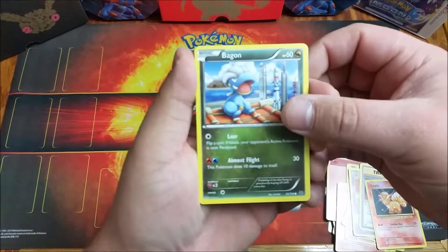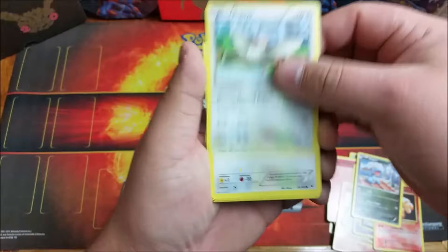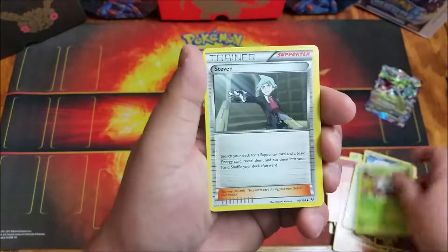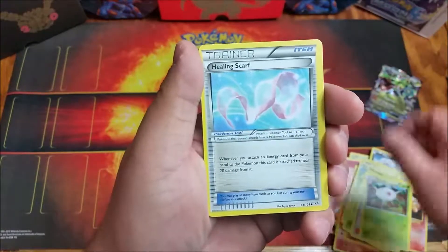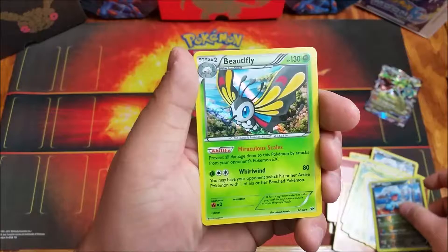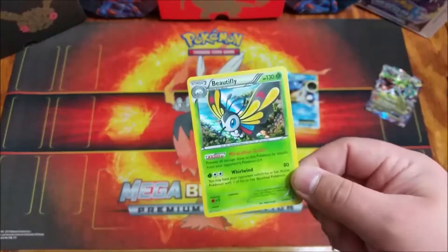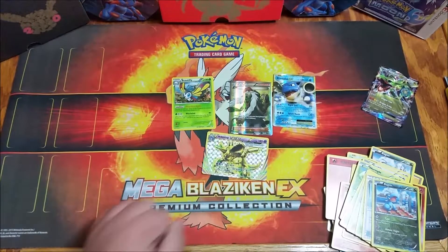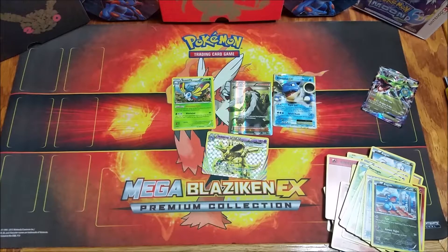Last pack: Roaring Skies. Can we get a Shaymin? Most likely not, but would be awesome. We'll start with a Bagon, Taillow, Swablu, Wurmple, Nincada, Steven, Silcoon, Healing Scarf, a Reverse Bagon, and a Beautifly — which is a holo. So out of four packs, we got four hits. Only one EX, but can't complain with that.